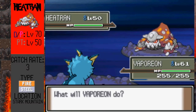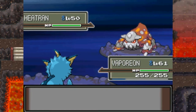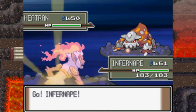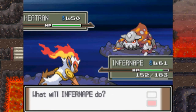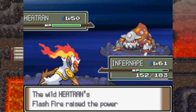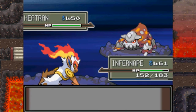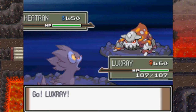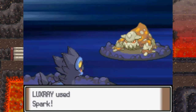I don't think Vaporeon's going to be the best choice because I think it might KO Heatran, so I'll go with Infernape. I'm not 100% sure if its ability is Flame Body. It's using Lava Plume, which is one of its most unique moves. I'll just go Flamethrower — and it's Flash Fire. Flash Fire is an ability that raises the power of Fire-type moves if you use them on the Pokémon that has the ability. Let's go with Spark — probably one of the better moves I'll have on Luxray for Heatran.